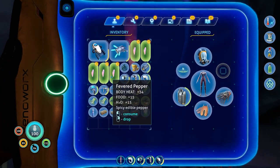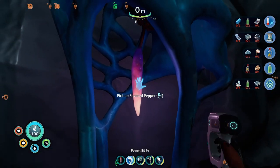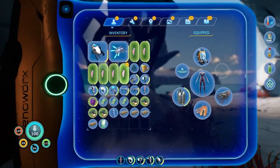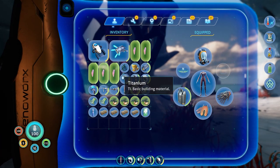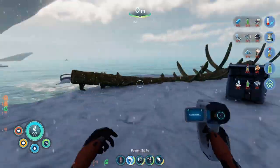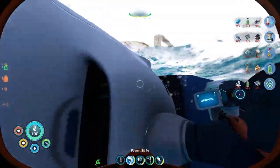Yeah, apparently if you mix these two together you get like a salad or something. Let me scan this. I thought you could scan that — maybe I already did. I grabbed a bunch, probably too many. Ooh, body heat. Spicy edible pepper — that's spicy. So we got that and we can make a salad or something. I'll grow some at home.